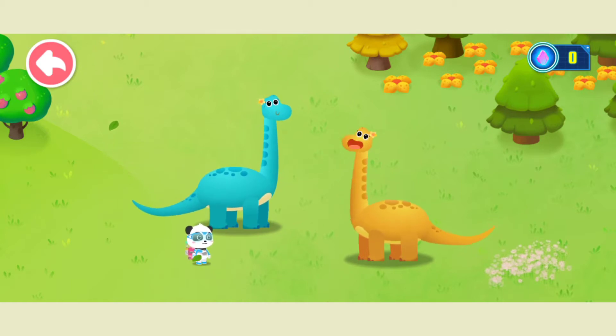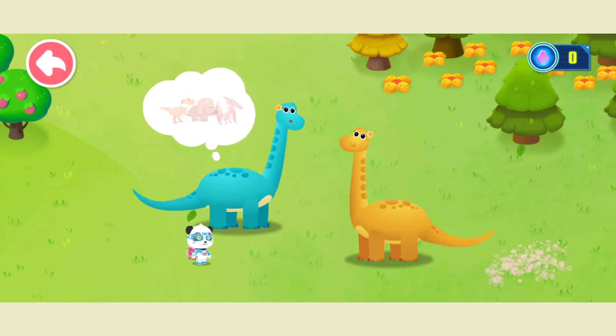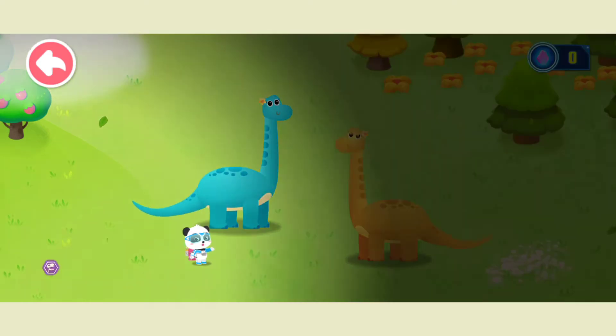Thank you, Little Panda Rescue Team. This is what we should do — we still have many companions. They've all turned into fossils. You can go to the Fantasy Forest where there are many fossils. Let's start at once.